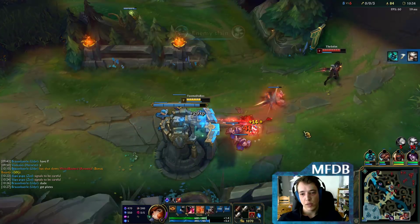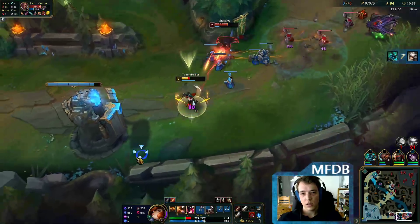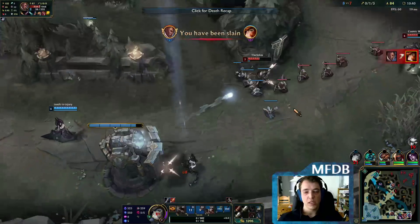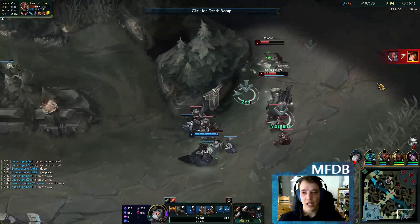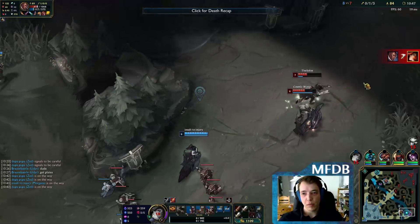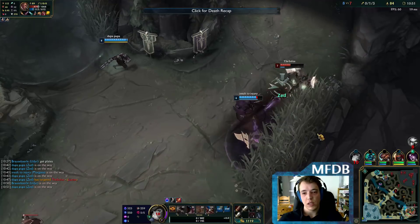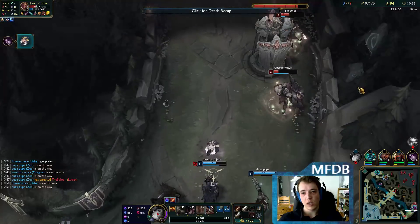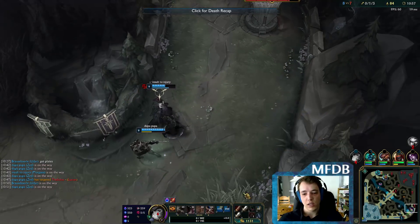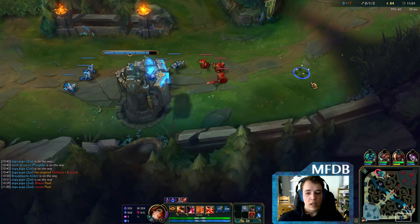And now I messed up. I played this fine when they tried to dive me, but then afterwards I got too close to the Lucian - way too close. The Braum might die anyway. Maybe even both of them if Zed plays this. Lucian probably gets away. Both get away. Oh, that's frustrating. Happens.